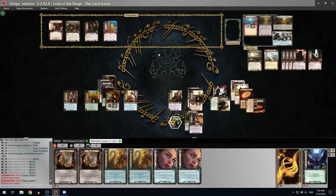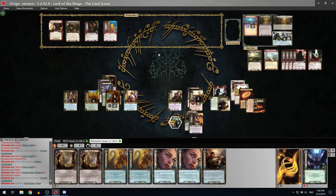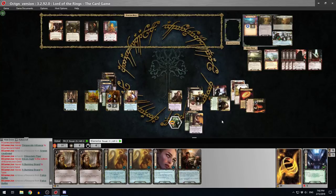I will Elven Light - another Elven Light! Then I'm going to drop one to get a resource, then Elven Light again. Desperate Alliance will be good later. Then I'm going to use my Noldor Pipe with the Elven Light. I get Burning Brand - very good.